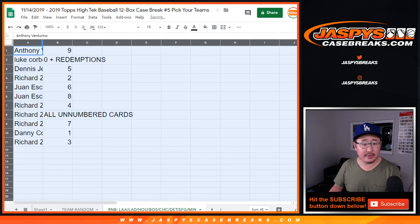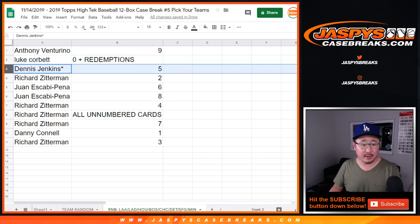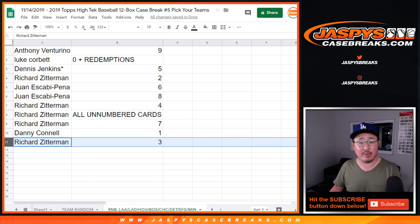Anthony with nine. Luke with zero — you get any and all redemptions as well, only for those particular teams in that tab. Richard with two. Juan with six and eight. Richard with four and the non-numbered spot. And seven. Danny with one. And Richard with three.